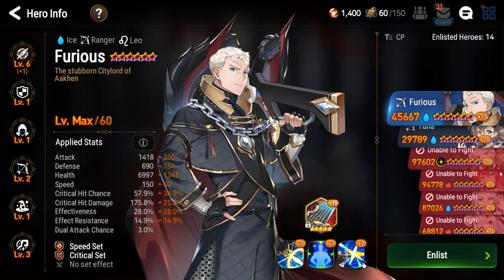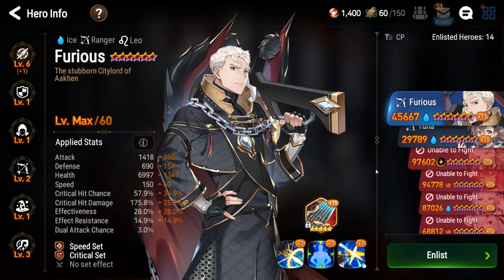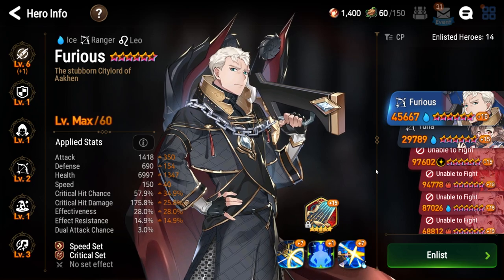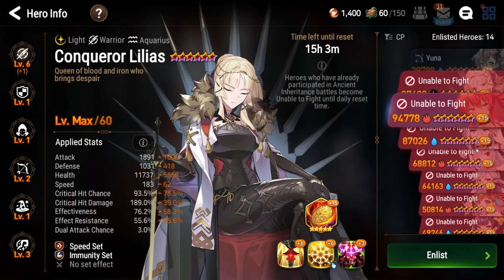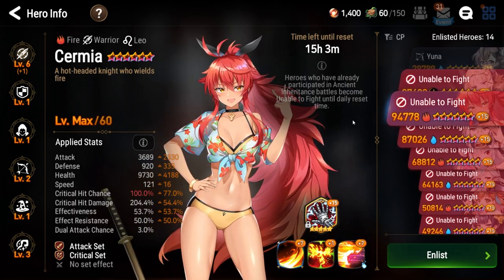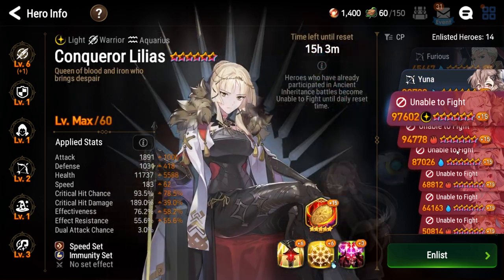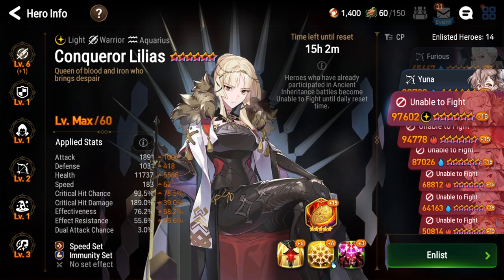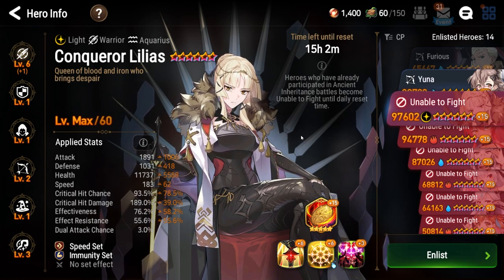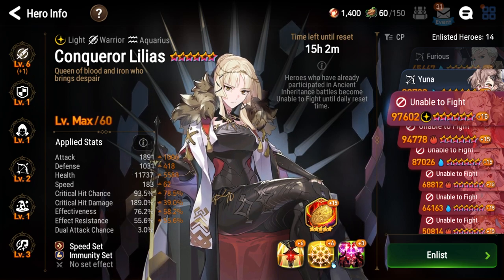As for what units to use, this is where it can get fun. Going back to the class enhancements, you'll want to plan ahead — if you're going to use warriors and soul weavers, as I recommend, make sure to pick the correct ones. Units such as Conqueror Lilias and Sirmia are great warrior picks for the flat-out damage they can do. Conqueror Lilias is one I would always recommend if you have her. A big thing to note is the dual attack synergy from soul weavers like Singelica and Cerise.